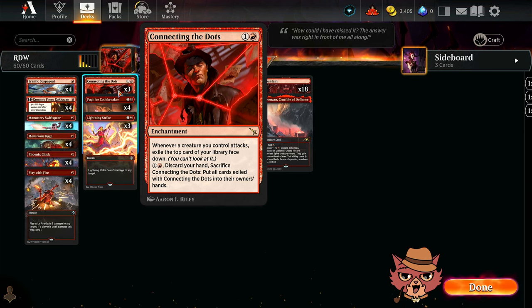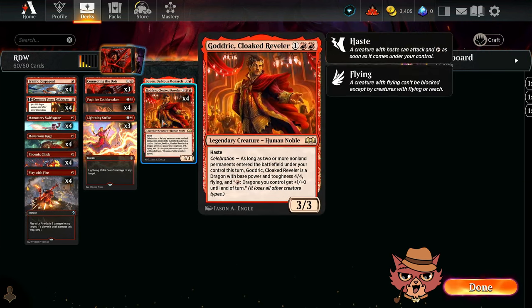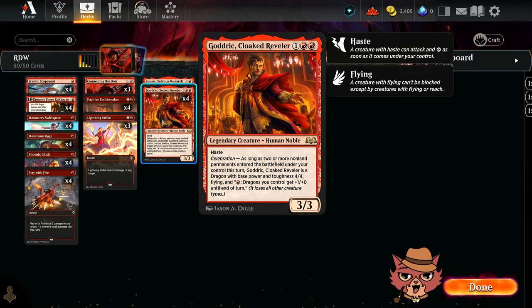So if you're swinging with a lot of creatures every turn, it's not unheard of to replenish your hand with like 8 cards off Connecting the Dots. Hopefully we don't mill ourselves out if we get a couple of these on the board. The main build-around is Connecting the Dots, and it benefits cards like Godric — hitting that celebration cost to make it a 4/4 flying.